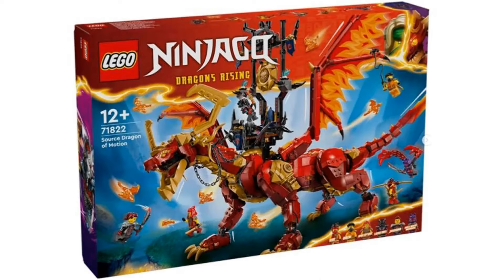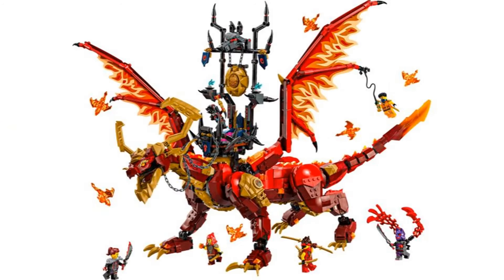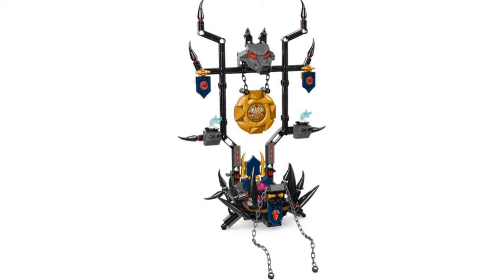The sixth set is the Source Dragon of Motion. It's nice to see Eren in a new suit, also with new figures for the villains, including a new Roz who is becoming my favorite Dragon's Rising character. The build is another huge amazing dragon that Ninjago is also great at doing, and I do like dragons more than mechs. This looks like one of the biggest dragons they've ever made, and it's neat to see one of the Source Dragons in a regular set. There's also a big throne on top with the Gong of Shattering, and it looks like Roz is controlling the dragon.